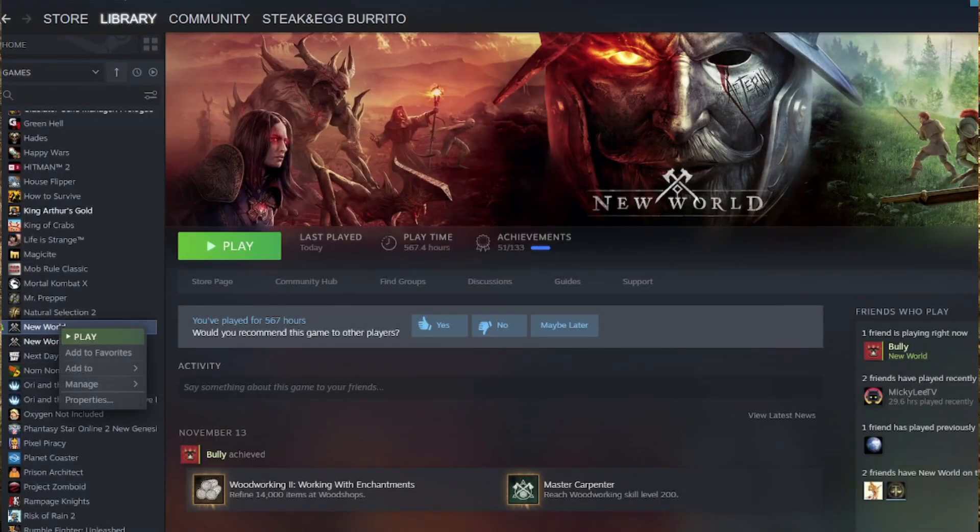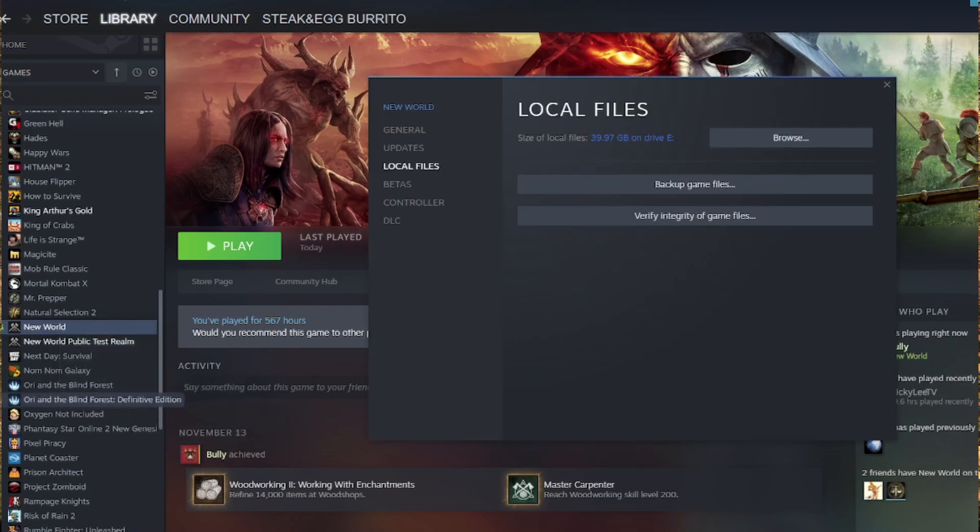Lastly, lag can also be caused by corrupt files in Steam. This is fixed through the Steam library — just right-click on New World, go to Properties, and under Local Files, click 'Verify Integrity of Game Files.' Let that run and it should fix any corrupt files that may be hindering your performance.